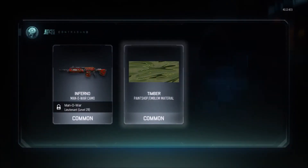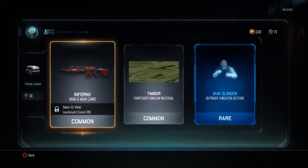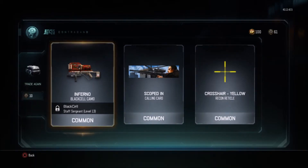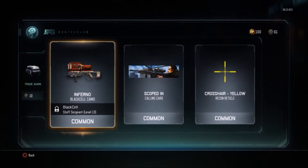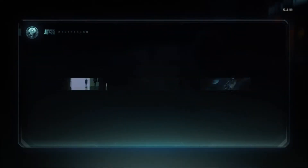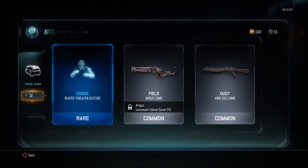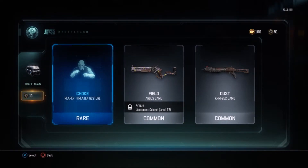Ooh, let's see what we're gonna get. We got a rare — we got an Outrider, Threat, and Jester. We got another Field, calling card, yellow crosshair, and an Inferno Black Cell camo — it's a common, so nothing too big. We got a Ripper, Threatened, Jester, Argus camo, another Field, Dust camo — common, common. But the rare — yeah, another Jester. Five more to go.